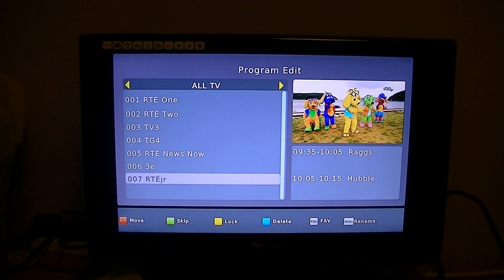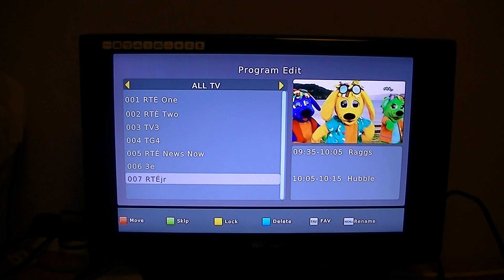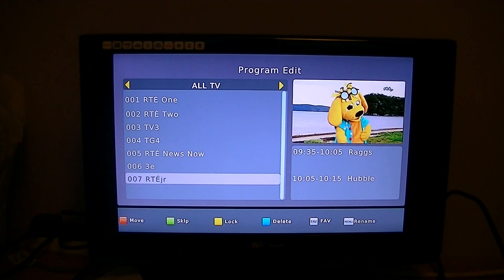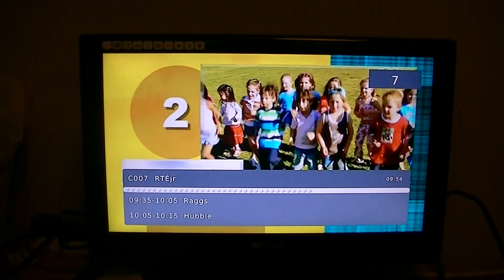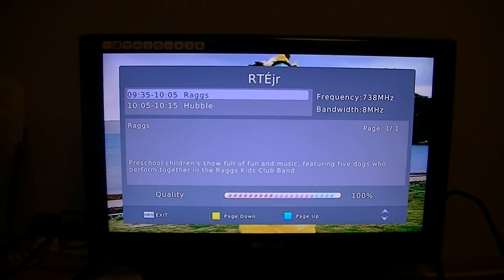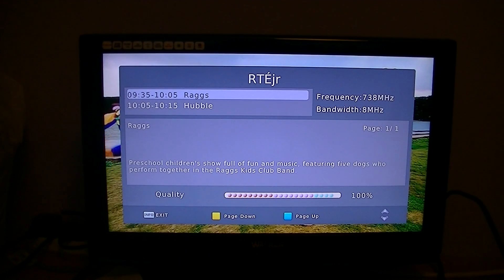Now, yours may or may not be 738MHz — in fact, chances are it won't be, because that's just the one that's around here, the transmitter we're picking up from. But the theory is still valid. To save it, all you have to do is hit the exit button, and that'll leave you with the channels from the transmitter that you want. Just to double check, I'll hit the info button and you can see they're the 738MHz ones with the 100% quality.